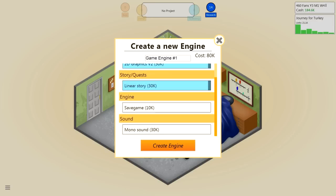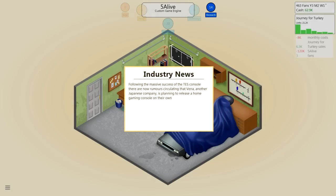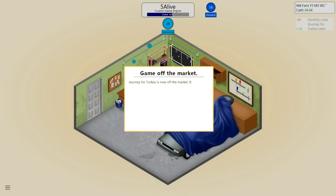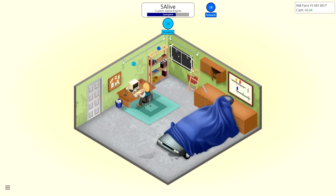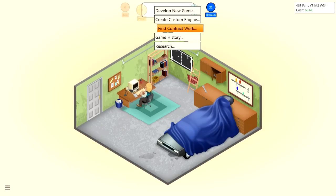Did you successfully research target audience? Let's create the custom engine — we want 2D graphics, the linear story, save game, and mono sound. It's going to be expensive, but we've got to spend money to make money. Create a new engine — what should I call this? Five Alive. Let's do it — the Five Alive engine. Following the massive success of the Test console, there are now rumors that Veena, another Japanese company, is planning to release a home gaming console. Journey for Turkey is now off the market — sold 22,824 units, generating $159,810 in sales. Your new game engine Five Alive is now complete.